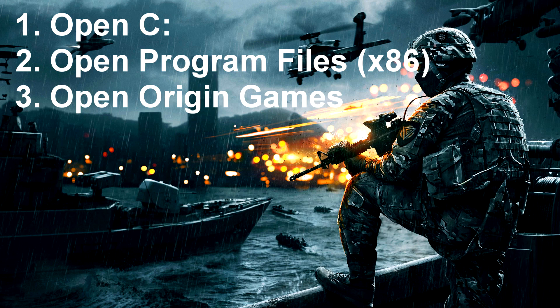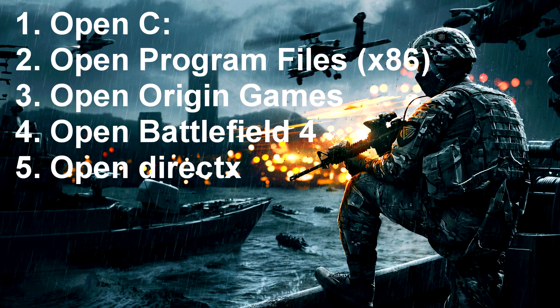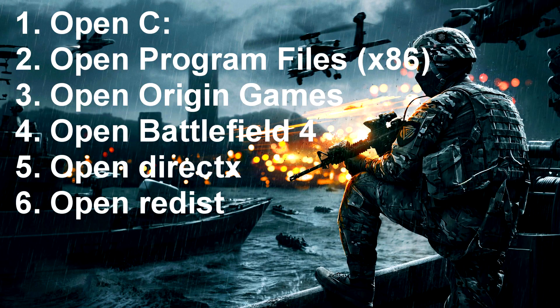Open up Origin Games and open up the Battlefield 4 folder. Inside of there you'll see another folder called _installer — you don't want to go into that. Then go into DirectX, then redist, which is redistribution. Inside that folder it has zip file folders of tons and tons of DirectX releases.